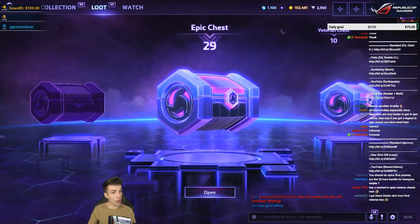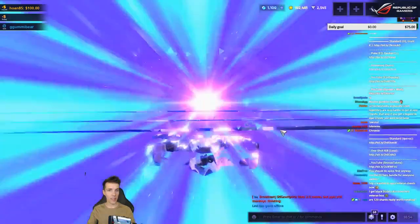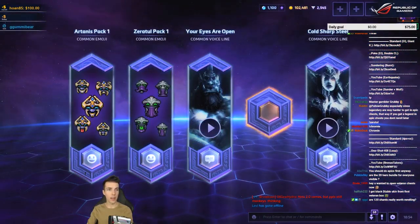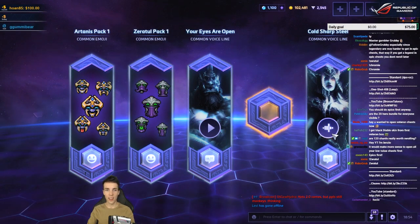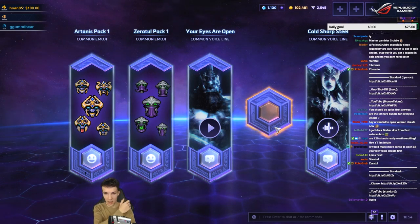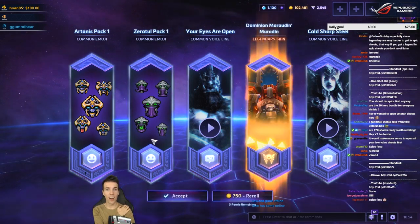Let's keep it — you should do the epics first really. I'll do some veterans, I'll do five veteran chests. 'Your eyes are open now. Your eyes taste cold, sharp steel.' Taste cold sharp steel! Now your announcer — Sonya, Nazeebo, legendary!